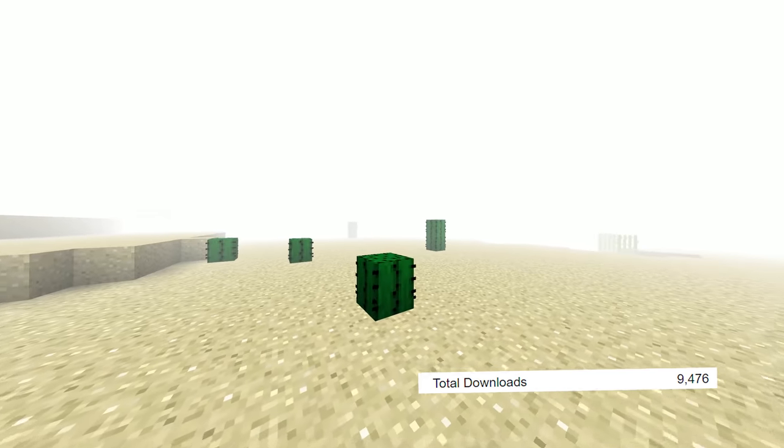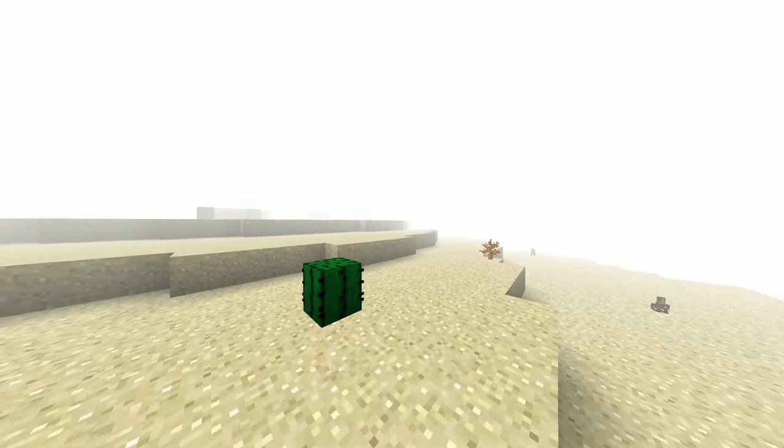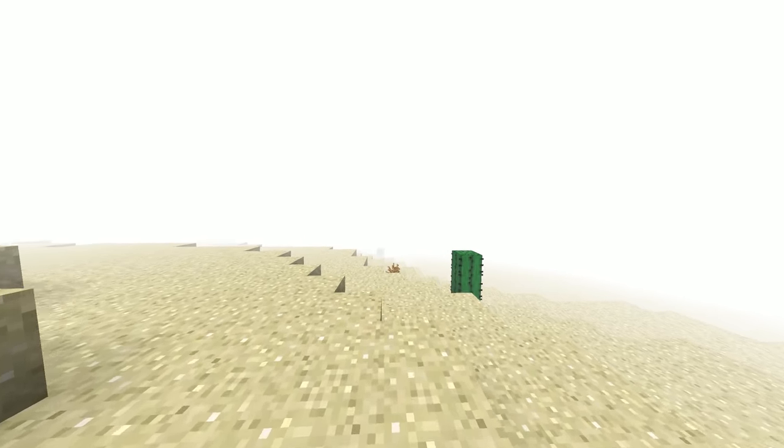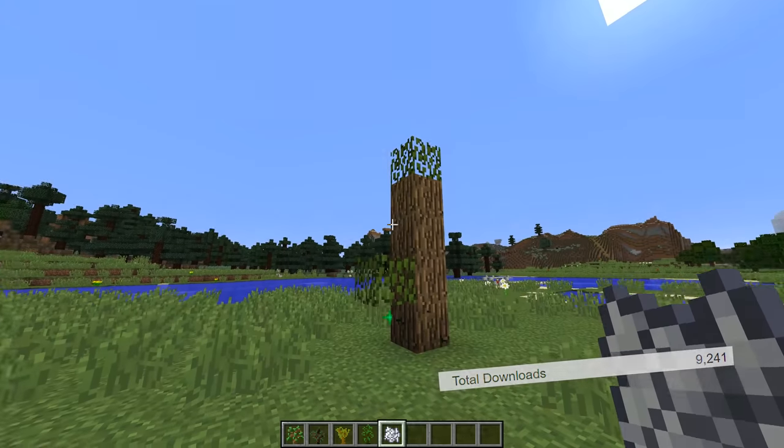Alright, the first mod I have for you guys is the Mist Biomes mod, and this mod adds several new biomes to the game. They're actually identical to the ones in vanilla, except when you're inside of them there's a very heavy layer of mist so you can't see very far, and this just overall kind of adds a new little twist to your world.